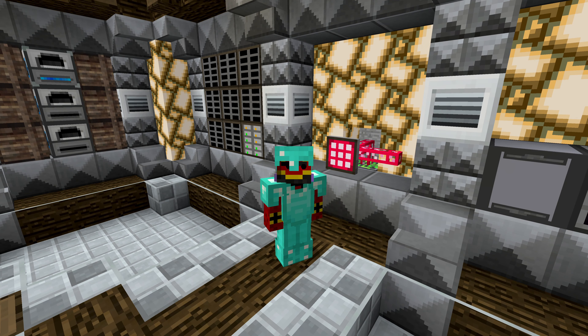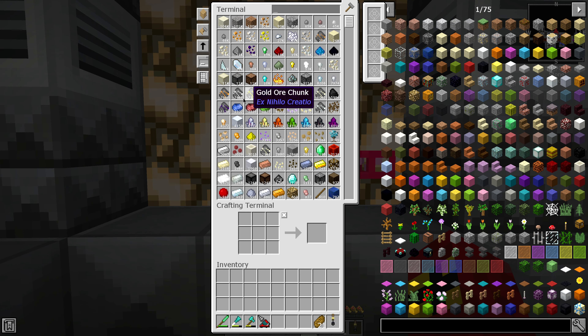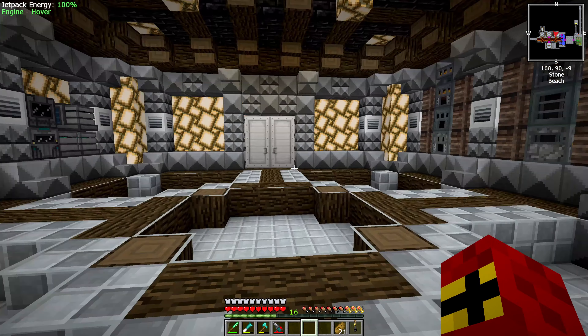So not only do we have the ME drive zone in the background, but we also have storage drawers spread throughout the farms in our base, hooked up to the ME system so I can just go in here and see all my sieving goodies, see all of my iron and whatnot, see every single thing that I want to see in here.